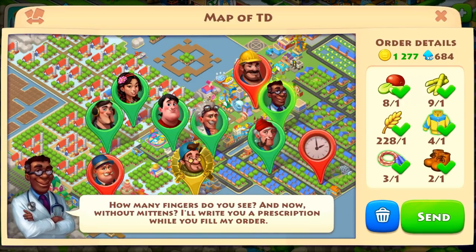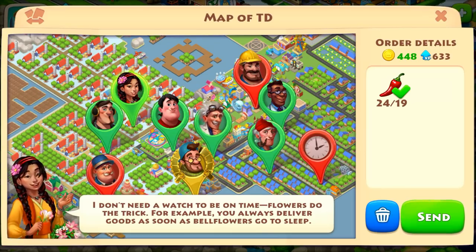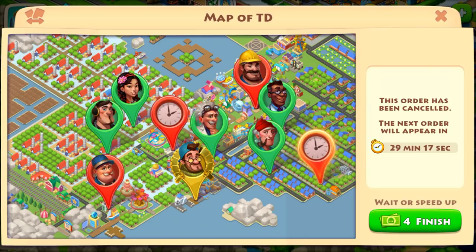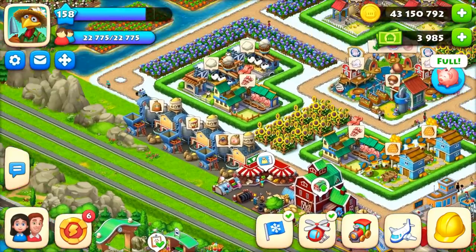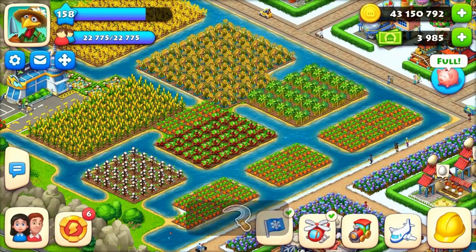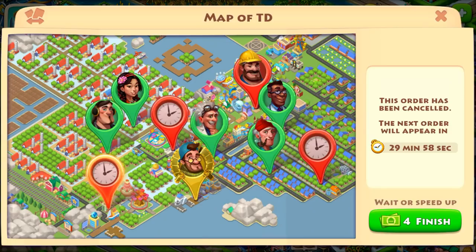Some orders will have a lot of coins and less XP, and some will have a lot of XP and less coins. You can fill whichever you want or fill everything — you will get coins either way. You can also delete an order if you don't want to fill it; you'll get a new order in 30 minutes, or refresh immediately with 40 T-cash.